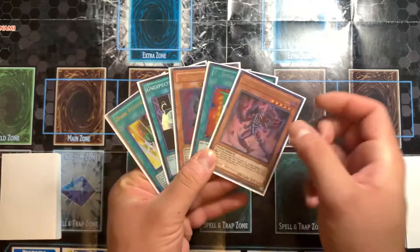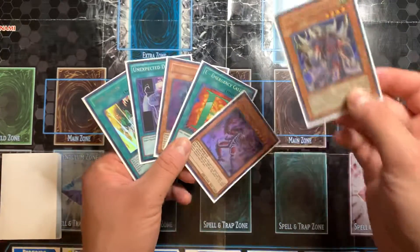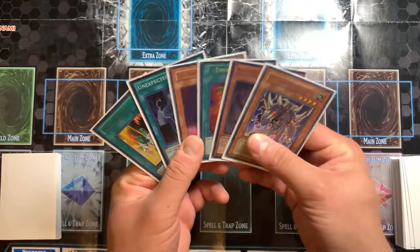So I opened up two Evil Heroes, a way to Surge Stratos, a way to Summon, and a Fusion. Let's see what I get here. I now have three Evil Heroes. Dope.